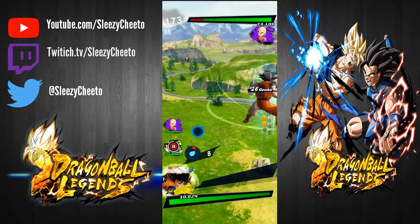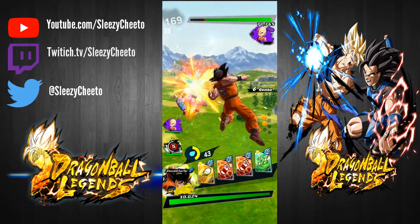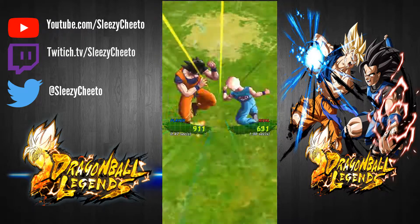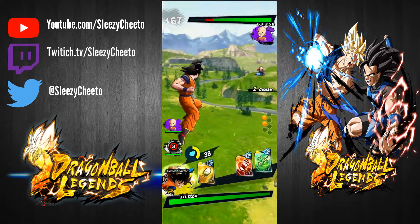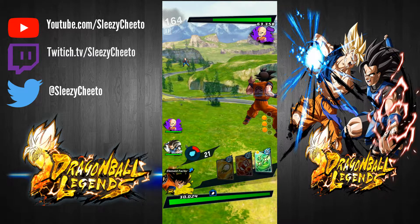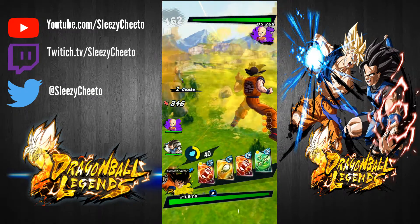Another way to get experience and items is through Adventures. So make sure you're always checking the Adventures section. I already did all my adventures — there were only 2. I already have people adventuring. That's another way to get experience, items, and Zenny. Zenny is also a good resource because you're going to need it for Soul Boosting your characters to boost your stats and certain aspects.